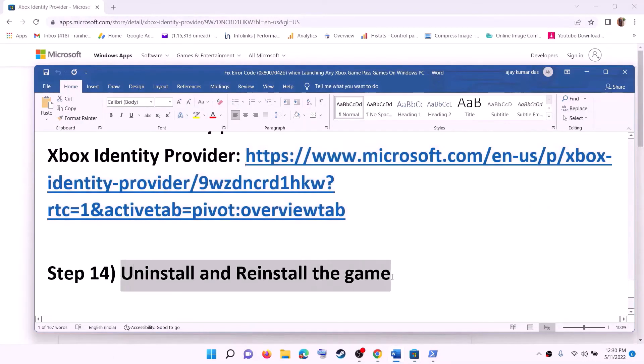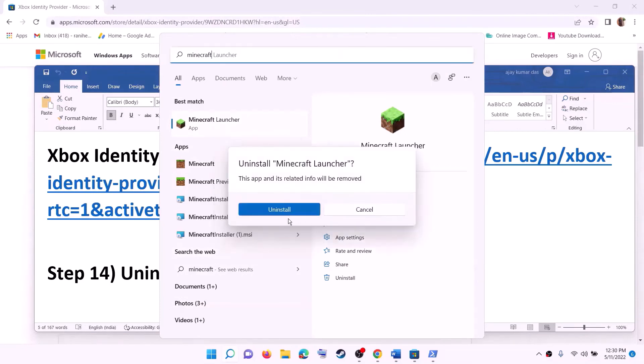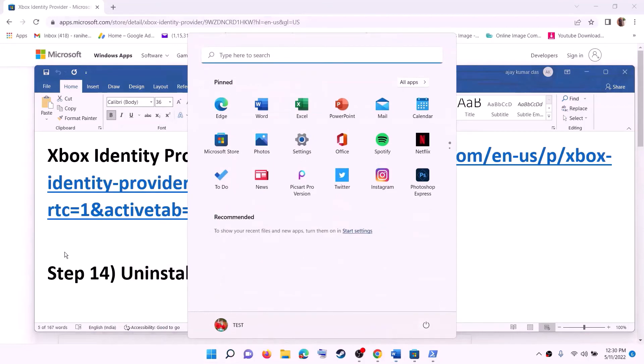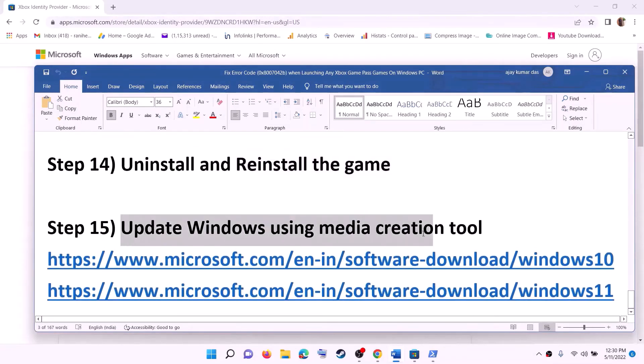The next step is to uninstall and reinstall the game. Whichever game is giving you the error message, uninstall that game — write the name of the game in the search box, make a right click, then click on Uninstall. After the uninstall, restart your computer. After the system restart, open the Xbox app, reinstall the game from Xbox app, and then launch the game.